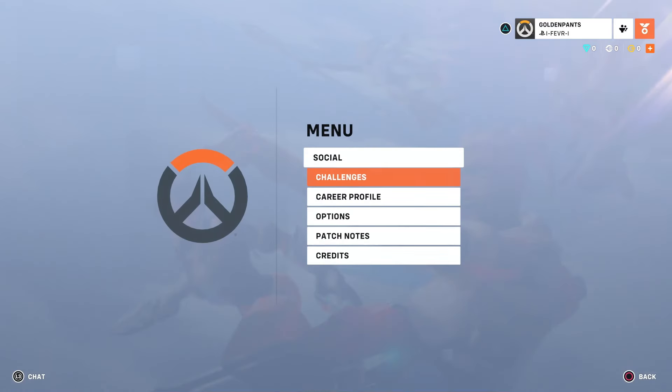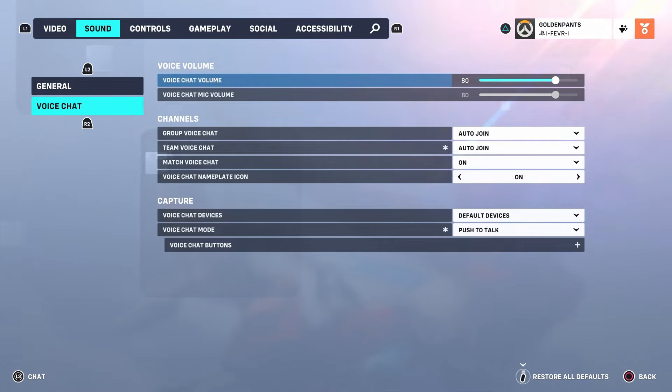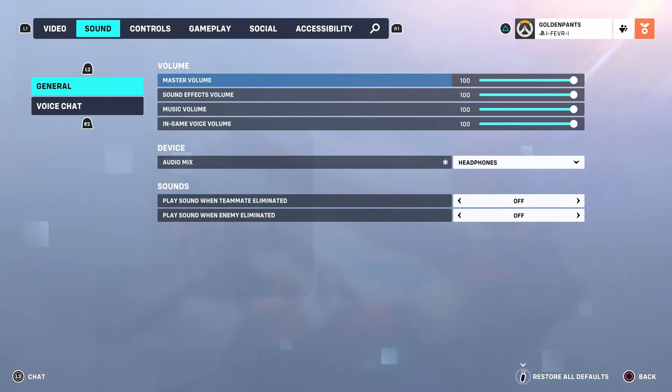The first thing you want to do is press start on your controller and go to options. Then navigate over to sound and under general you want to ensure that the master volume is turned up, and same thing goes for your in-game voice volume.